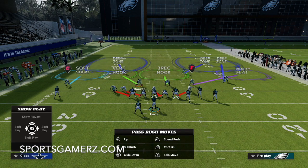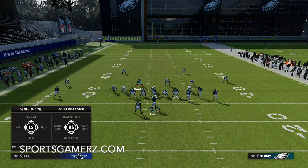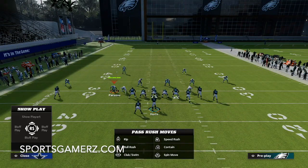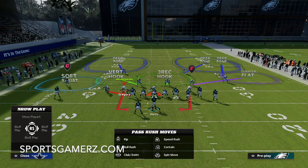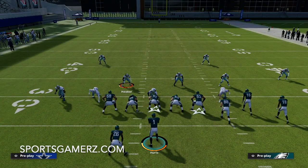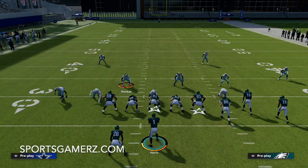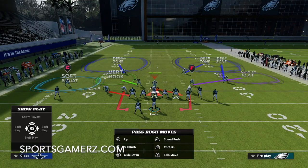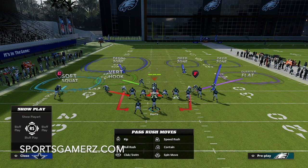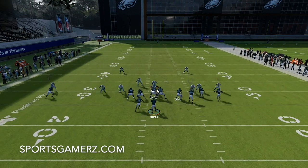Setting up the blitz is super simple. All I do is crash the defensive line down — slant them inside — then apply QB contain and move the blitzing linebacker on the contain about one to two steps outside, so you're actually putting the defensive end on the contain. Past that, it's whatever you want to do. I always control one of the inside linebackers and stand them over the center on a blitz angle.